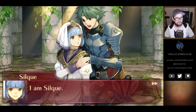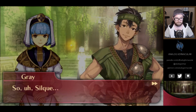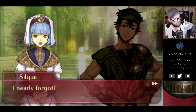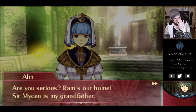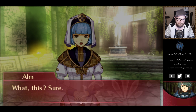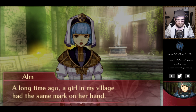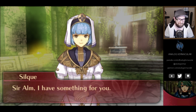'What's your name?' 'I am Silk. I hail from a priory far to the east, on the island of Novus.' 'What brings a woman of the cloth like you so far from home?' 'Oh, my mission — I nearly forgot. I must find a man named Sir Myson. Are we far from Ram Village?' 'Are you serious? Ram's our home. Sir Myson is my grandfather.' 'What? You're Sir Myson's grandson? May I see that mark on your left hand?' 'Pretty strange for a birthmark, huh? And that's not even the weirdest part — a long time ago, a girl in my village had the same mark on her hand.' Sounds like she might know a girl — Celica, huh?